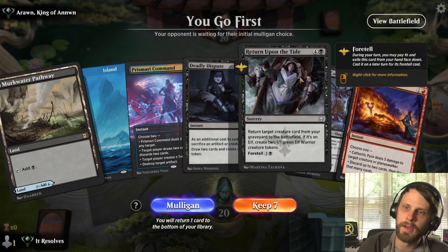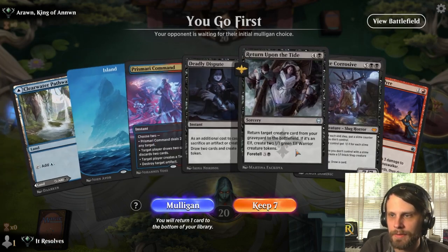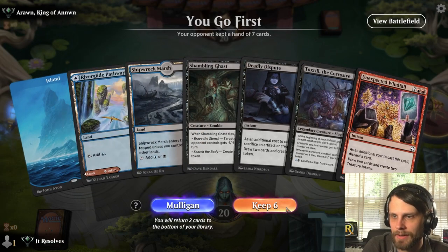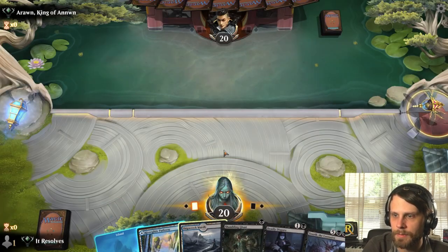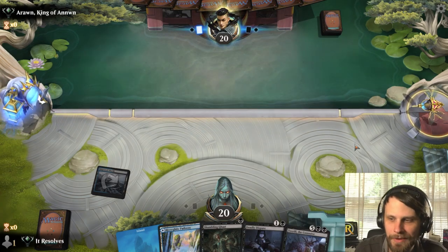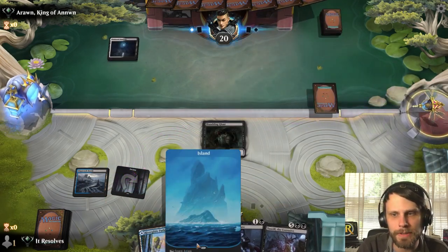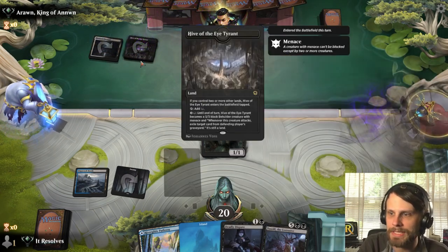Here we are for game number one. This is an interesting hand because it's not super playable. We do have a few things like foretelling, but no red mana is a bit of a problem. I think we take the mulligan to be safe. This is a much safer and easier keep. We'll throw back the Unexpected Windfall — we've got quite a number of discard outlets in the deck. We'll drop that Shambling Gas. It's unfortunate we didn't have an untapped black source on turn one, because the sequence of Shambling Gas into Deadly Dispute is pretty awesome.